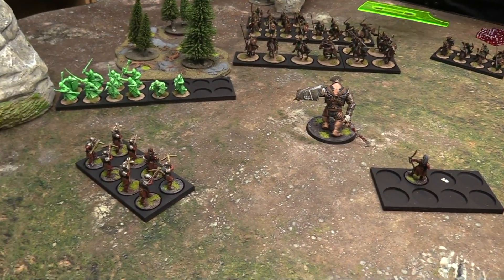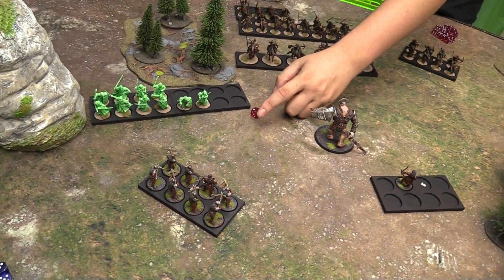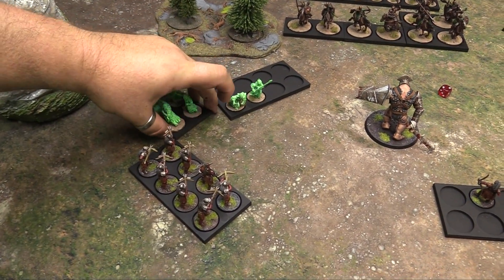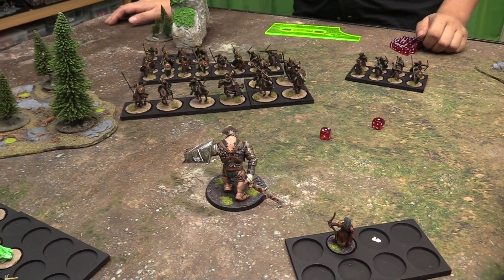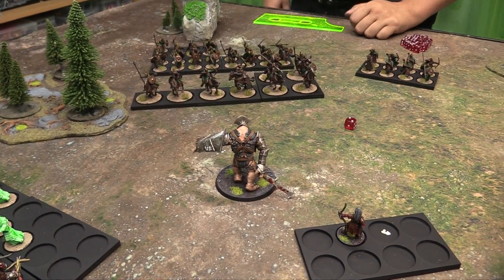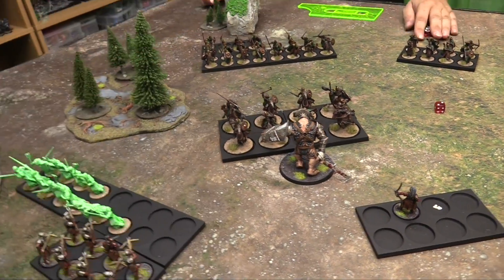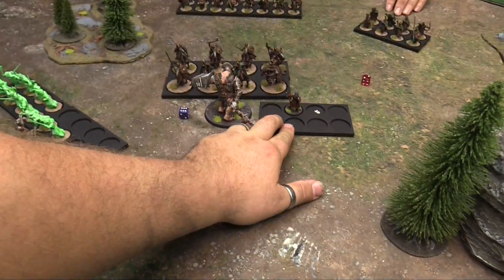The ghosts attempt to charge into my archers — they need not to roll a 1 but fail the terror test initially. Theoden's cavalry charge — rolling an 8, they make contact. The ghost formation charges, barely passing a terror test with a 6. Charges are now declared. Owen picks which combat to resolve first with priority — the ghosts vs. warriors combat. The ghost charge produces 10 to 11 attacks at strength 3 versus courage 3, wounding on fours.